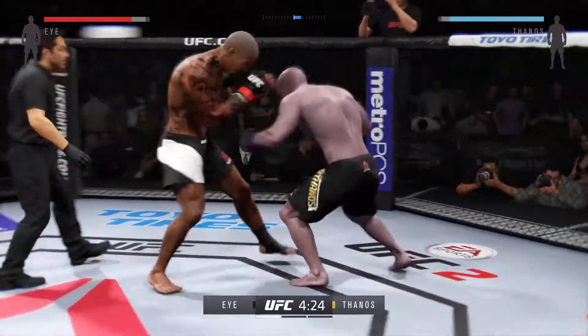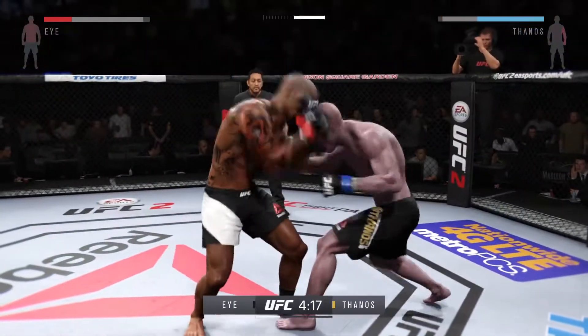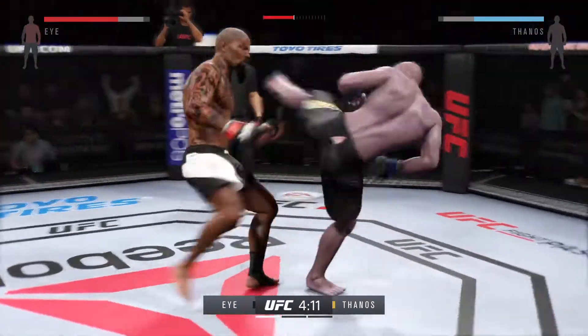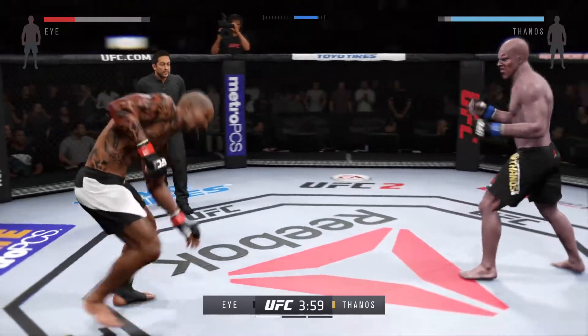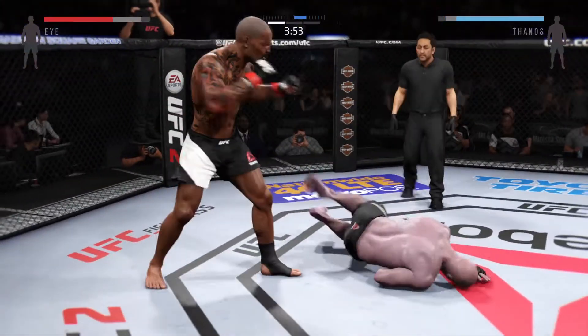Oh, and he's down. Back up. Precise jab by the Executioner — they have started this fight off with a brawl. The Executioner with the one-two that scores. Timing his strength's nice. That head kick caught him. Look at that. Huge kick. He's down.